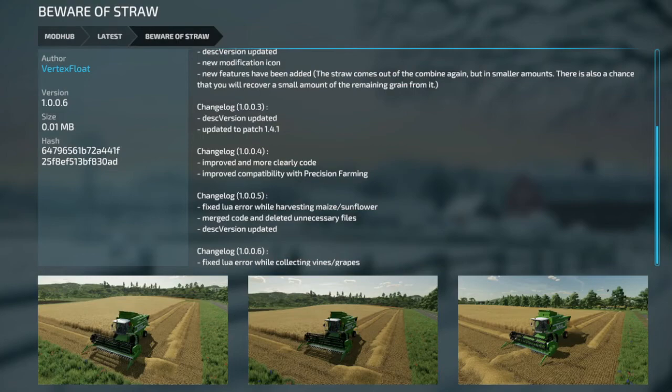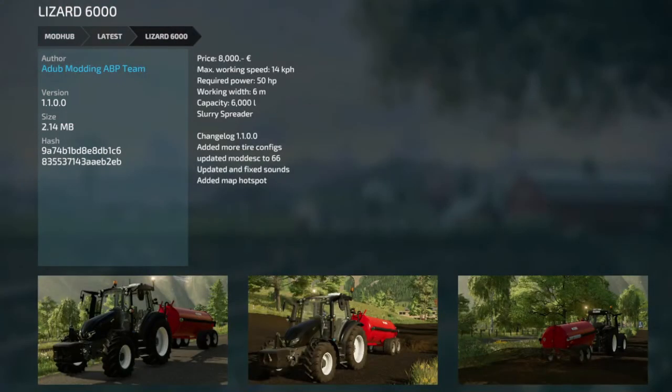Start off with updates: beware if Straw gets updated. Fixed a lure error while collecting vines and grapes. Lizard 600 added more tire configs, updated the mod description, updated and fixed towns, and added a map hotspot.